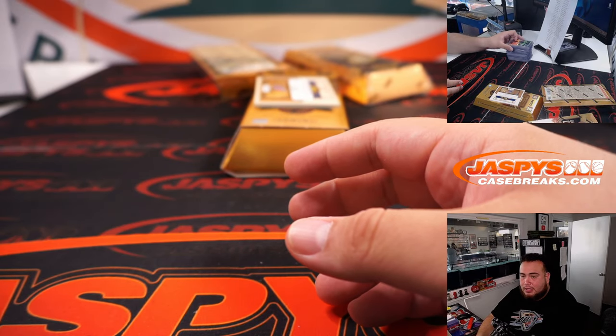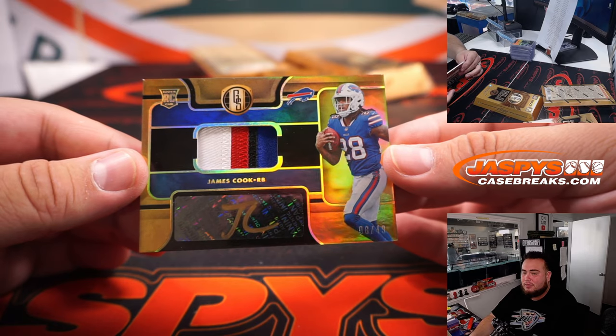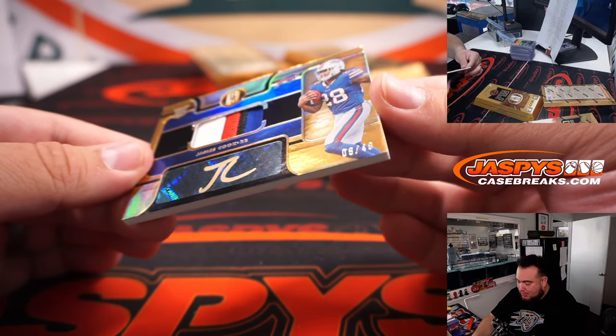I like to take it one week at a time. James Cook — ooh, that's a nice four-color patch! James Cook, running back there for the Bills, 8 out of 49.